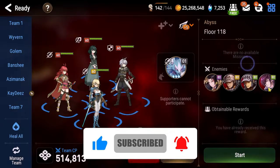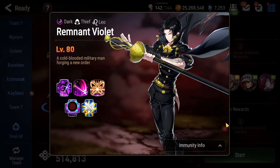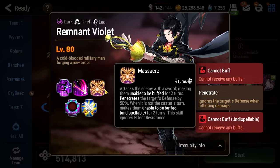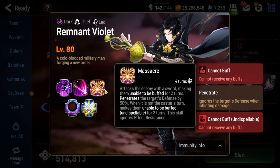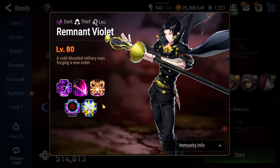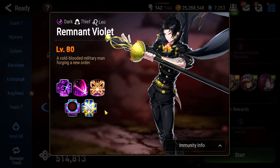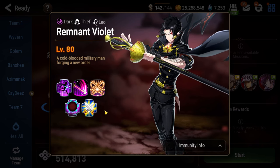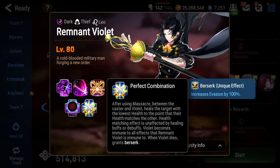Floor 118 has you facing off against Remnant Violet as well as the regular version of Violet. Remnant Violet's core mechanic is based around his ultimate, Massacre — a single target attack that penetrates defense, hits the target with unbuffable for two turns, and ignores effect resistance. There are a lot of ways you can trigger it.